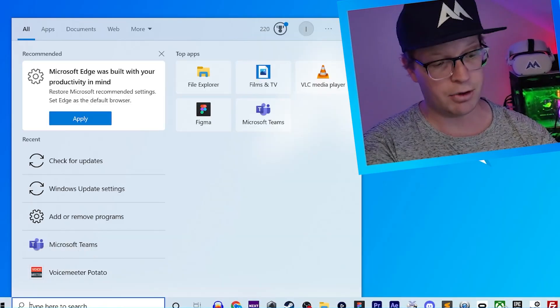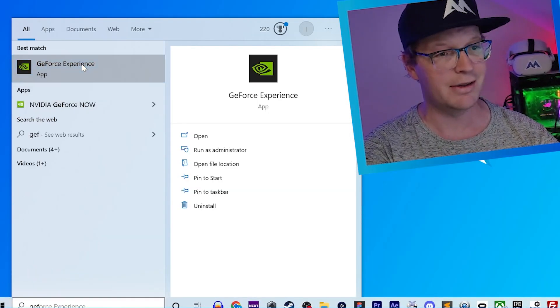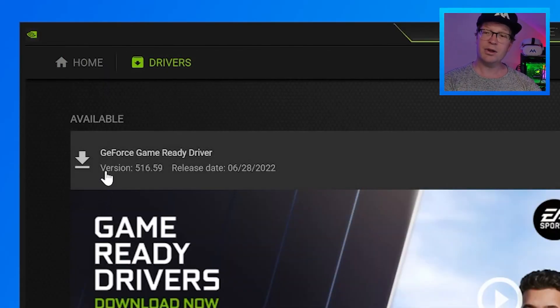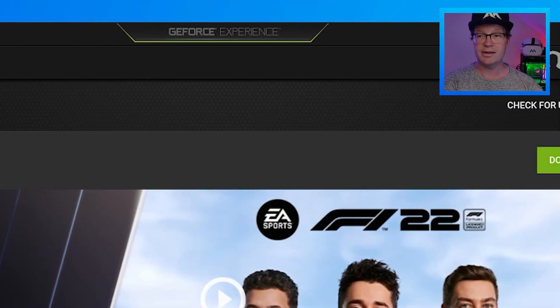The next thing to check, depending on what graphics card you've got, is to make sure that is also up-to-date. The easiest way to do it is, if you're using ASUS, load up Armory Crate, or if you're using MSI, load up their equivalent software. Or if you haven't already downloaded it, you can use GeForce Experience to get your drivers — and as you can see here, a GeForce game driver update is needed.